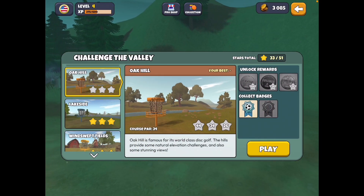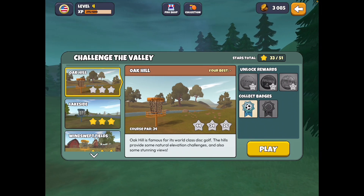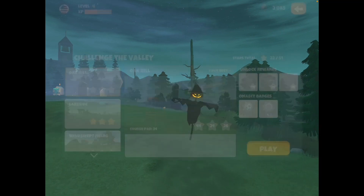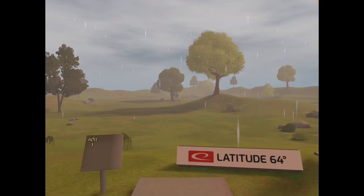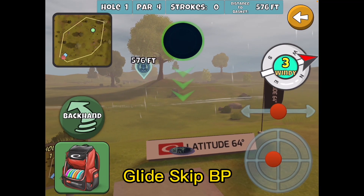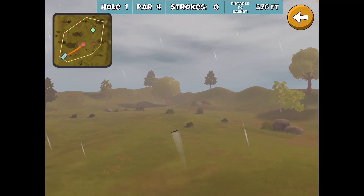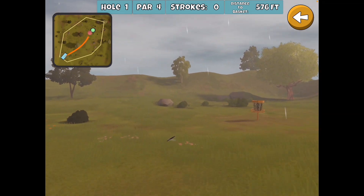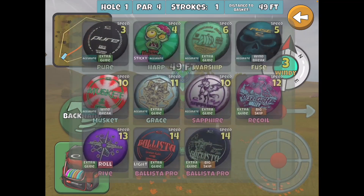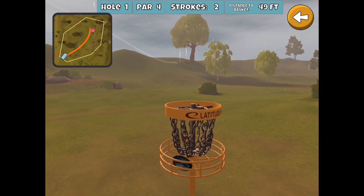Let's take a look at Challenge the Valley. We're going to do Oak Hill and see if we can get a three star using this primarily purchased bag. Starting out on hole one, we're going to go with the Glide Skip Blister Pro — this actually works better than the Rive. The Rive is a little too much for this hole with the backhand anyway. Very nice start here — always good to start with the eagle.